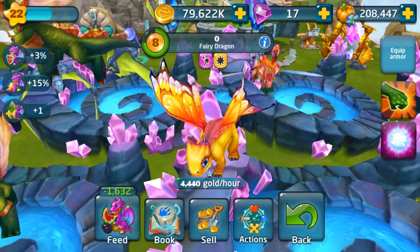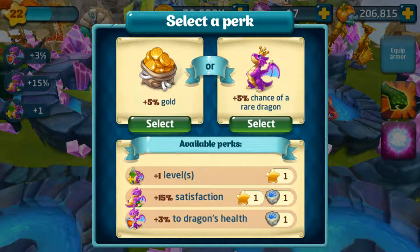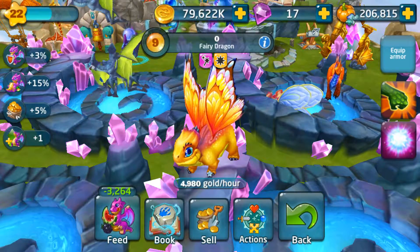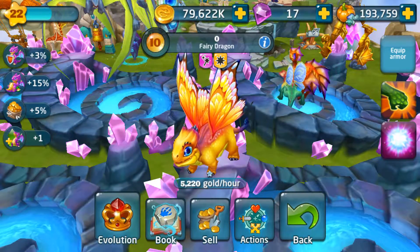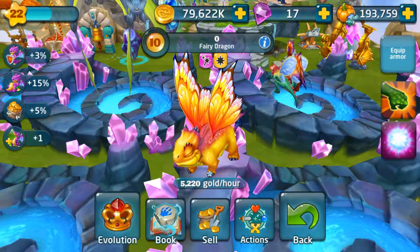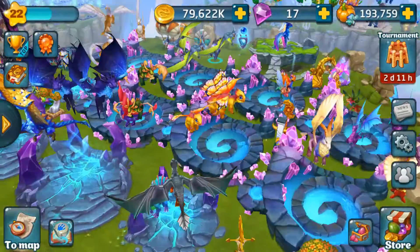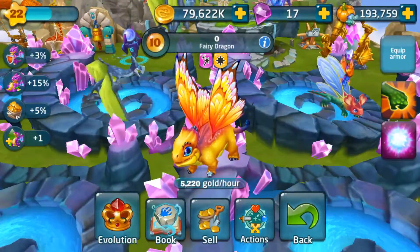Really pretty dragon — I love the fairy dragon. The colors are very bright. We'll go with gold. This is the last one; he'll be hanging here for a little bit until he goes into the magic lab. Nothing too special about them, they are just very pretty and a nice addition to your habitat.